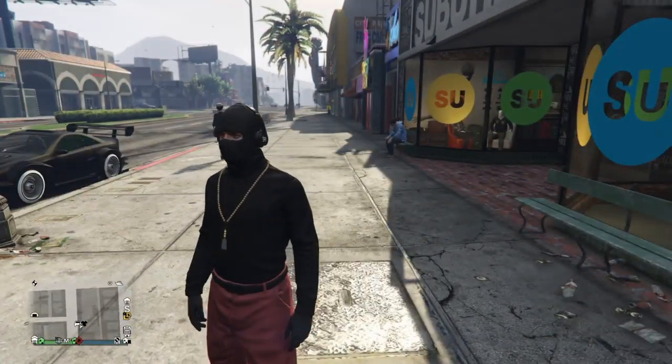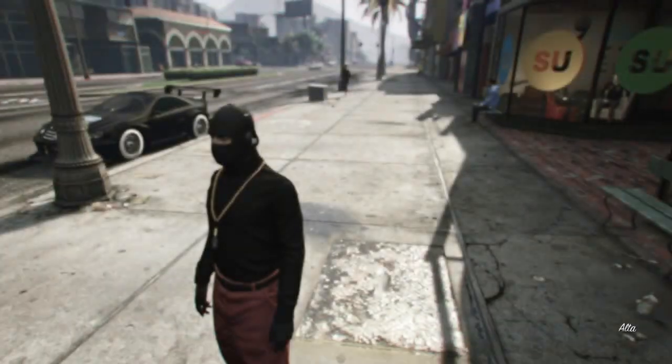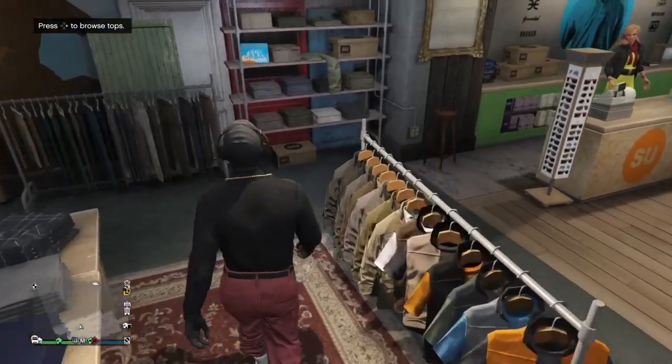Let's get started. All you need to do is go to the clothing store, or you can do this at your apartment, house building, or CEO building. I'm just gonna do this at a clothing store right now, so go inside of it.